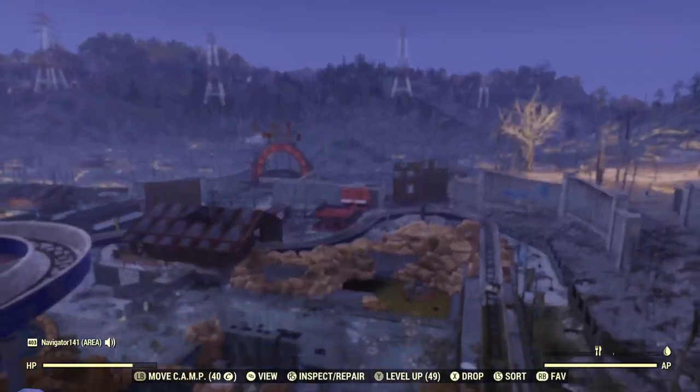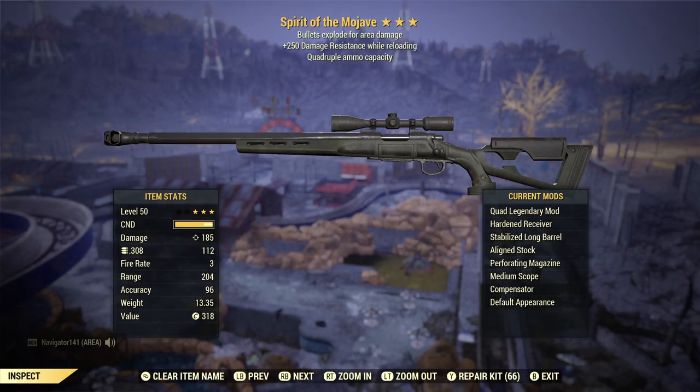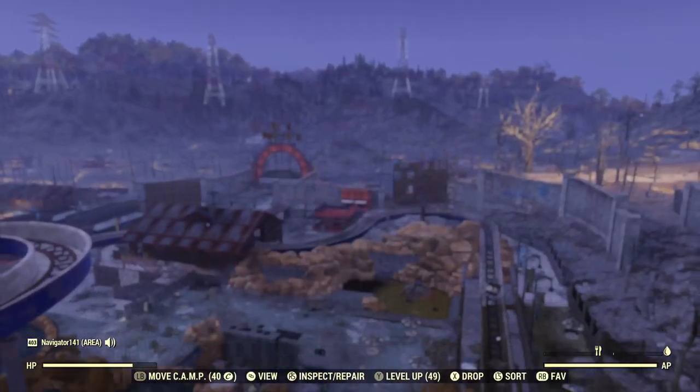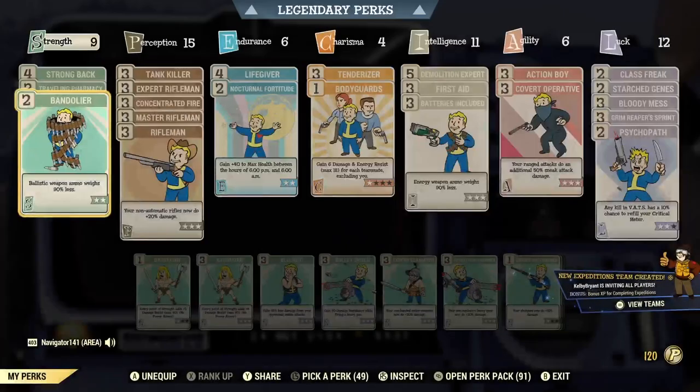The weapon I'm using is just going to be my hunting rifle. I already have it uniquely named the Spirit of the Mojave, which kind of works out for Boone. It's a quad bullets-explode hunting rifle using regular .308. Now let's talk about the perks for the Boone build.